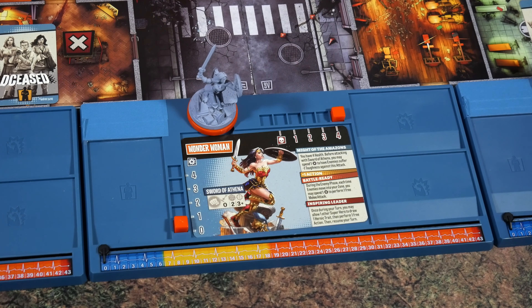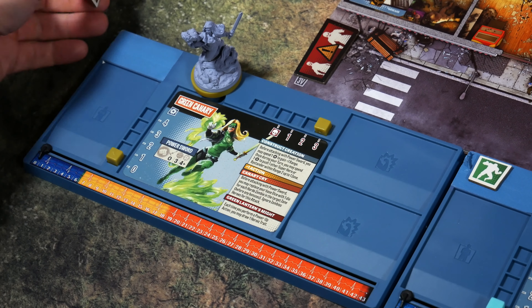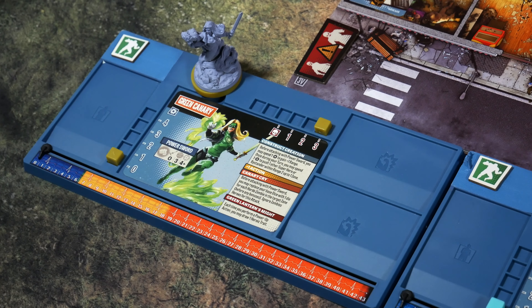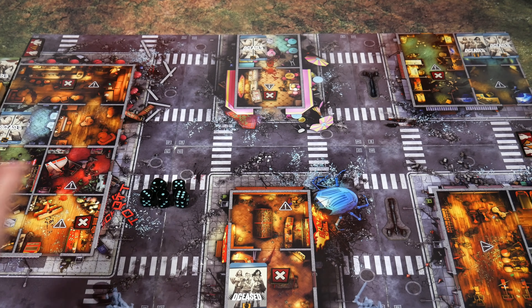Now we'll look at the other three characters and the colors I've selected. I've also placed an activation token in the top left of every single hero dashboard — this helps you see at a glance which characters have already activated during play, which is quite nice. Also worth mentioning: the tape used here will not be in the final version. Keep your dice within easy reach and place all four heroes in the starting position based on the mission.